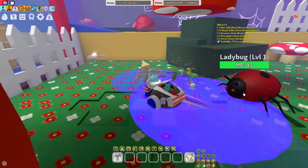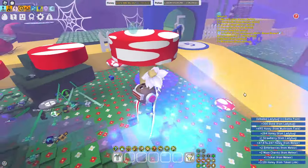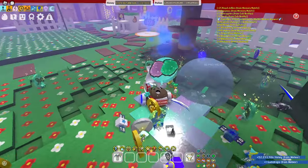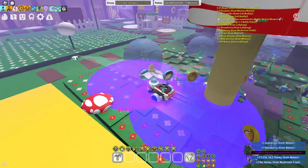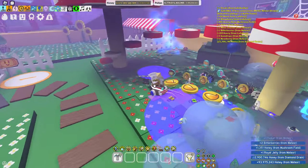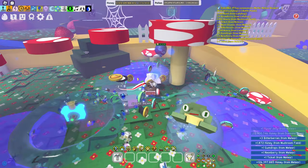The planters that can drop gumdrops include the candy planter — which is a very good one — and also ticket planters, festive planters, plastic planter, red clay planter, blue clay pesticide planter, petal planter, and planter of plenty. These planters can actually help you get quite a lot of gumdrops, so make sure you place a lot of plants.